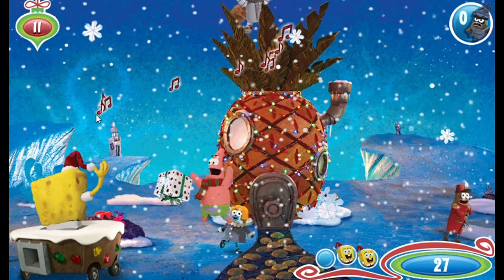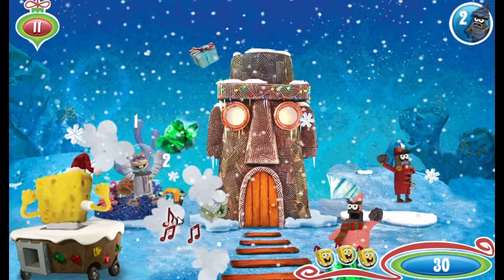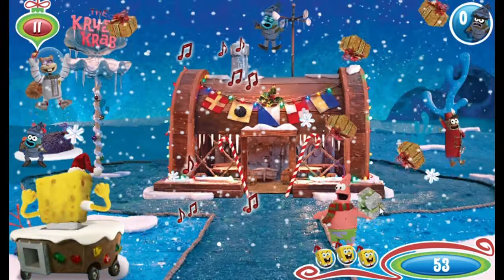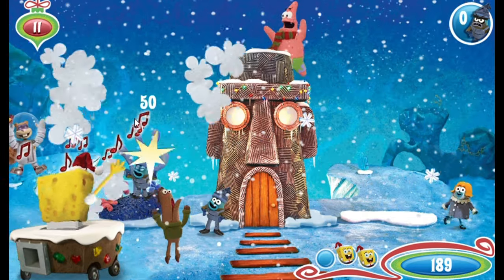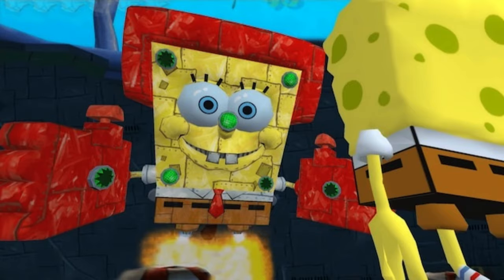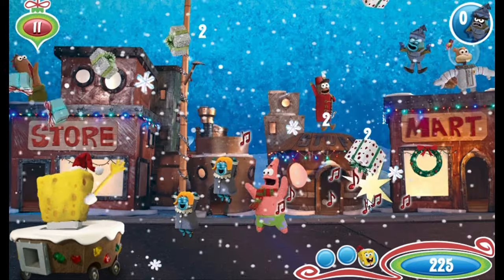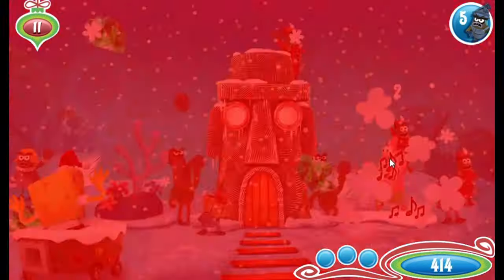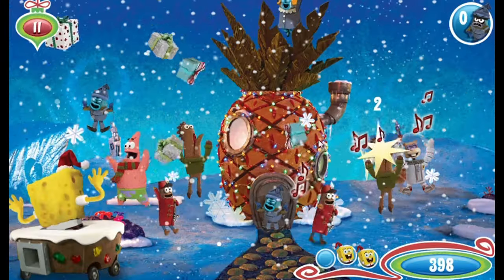You click and hold the mouse to sing, then drag it over the jerks to turn them back to normal. Avoid the jerktonium and the coal, and grab presents as they fall for bonus points. Eventually you have to face a boss, but it's really easy to beat. This robot SpongeBob pales in comparison to the one from Battle for Bikini Bottom. The gameplay is really simple — just something you can do to pass the time. I also love it when you get a game over and everyone still looks really happy. I guess there's no losing when you have the spirit of Christmas inside you. This is pretty good.